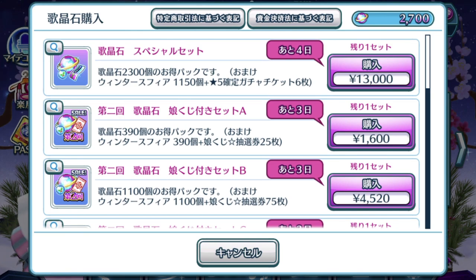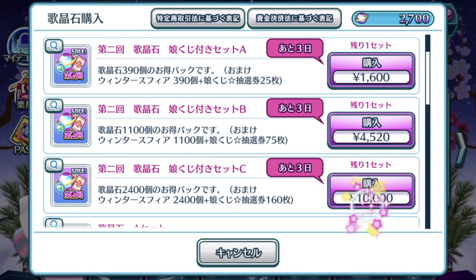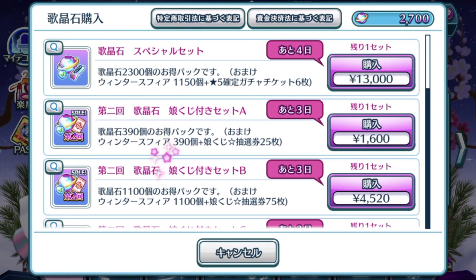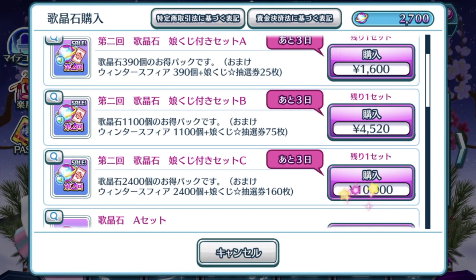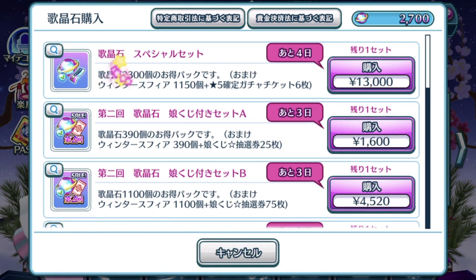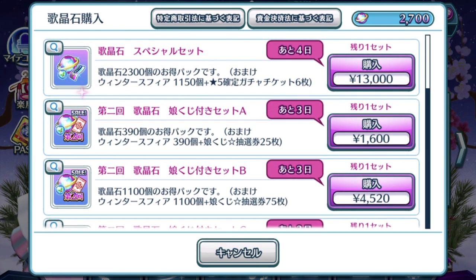Oof, that is a lot of money, considering that now we are going through the second phase of the Discounted Singing Stone Packs as well. The 10,000 Singing Stone Pack is, as always, my most recommended purchase whenever it comes around, because it is a lot cheaper — 10,000 Yen for 2,400 Stones, which is a lot cheaper than this special Guaranteed Singing Stone Ticket Pack. So let's talk about why I think this is definitely not beneficial.